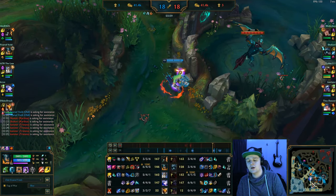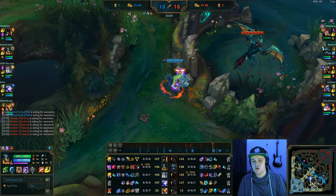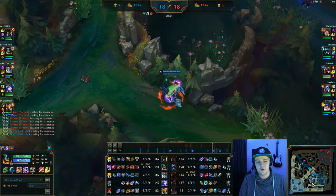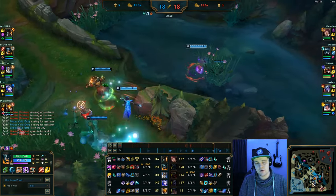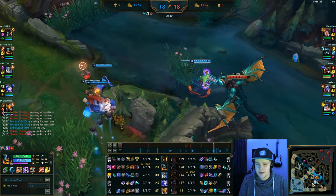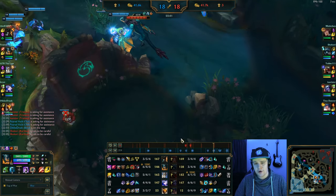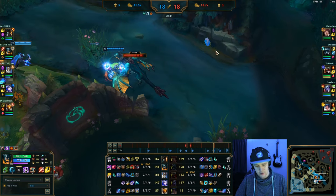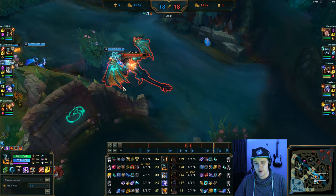This dragon is definitely something we just want to press for. The moment we get this dragon our position in this game is going to be super good — ocean dragon soul is just amazing sustain wise, and they pretty much just lose the game the moment we pick it up. We see they already started the dragon so it has a little bit of damage on it. It aggros towards me in an advantageous position and I just have to contest this now.